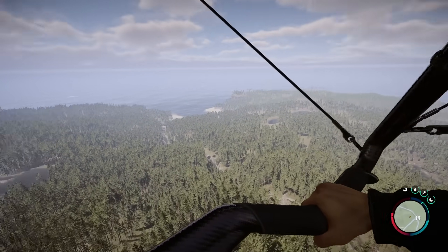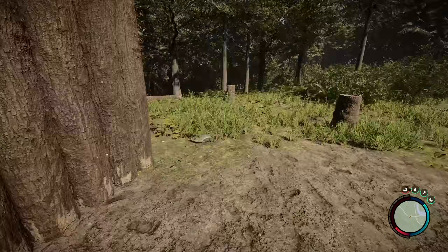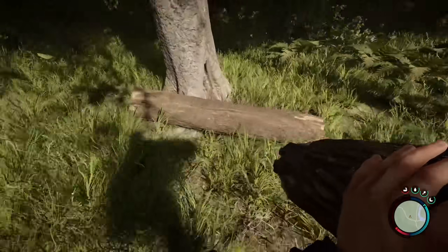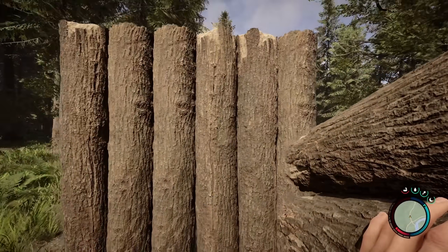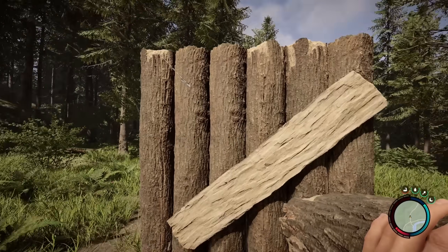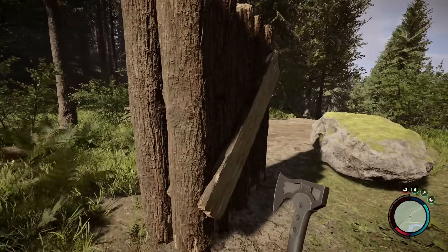Next up, we've got a very highly requested feature, which is the defensive wall gate. I don't know how this wasn't in the game before, but it wasn't. You can now build gates for your defensive walls. The way you do it is you build a normal wall, get a log, and place it diagonally across the gate — that is where the gate is going to be. Once you build the gate, you just press E to interact with it to open and close.